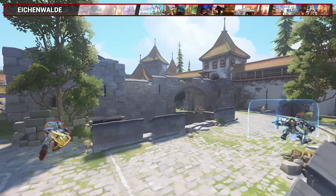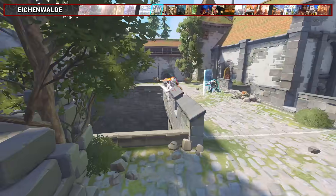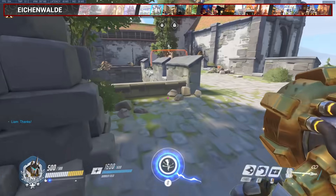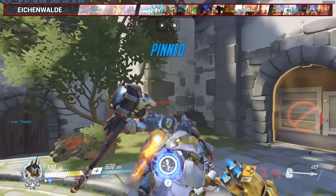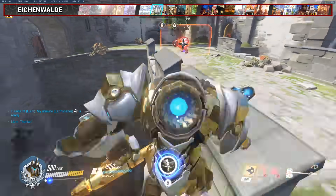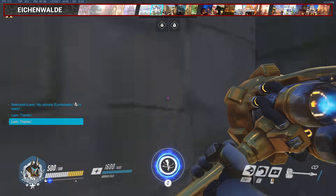For Eichenwalde, this charge is the perfect way to skip the enemy front line and head straight for the back line, dive Rein style. Start close to the edge, aim rightwards and grind off the first slope. If you don't aim to the right side enough, you will fall, so be careful.